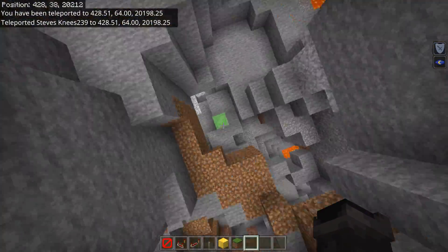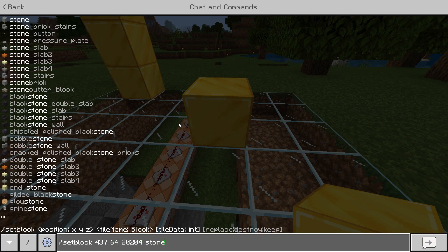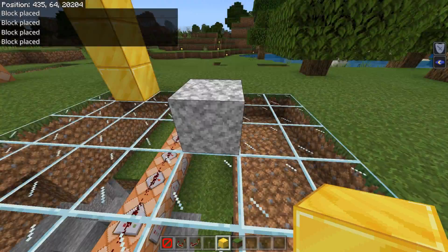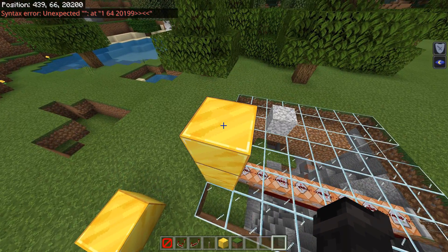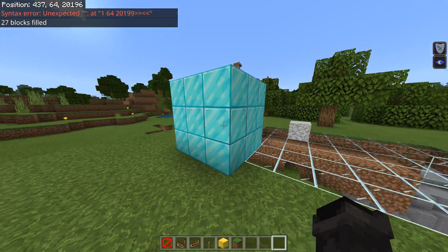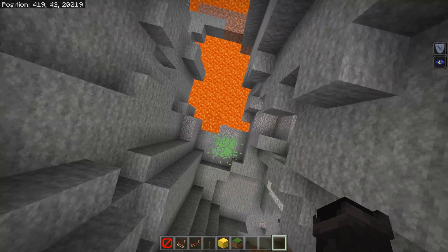The most basic commands I use for parkour-type things are /setblock and /fill. The setblock command is just /setblock and then a list of coordinates where you want a block placed. You can also add data values to the end — stone 1 is a different type of stone. These are numbers you look up for specific blocks, but for a normal block you typically just do something like gold_block 0. The fill command has three more sets of coordinates: you take coordinates from one corner to another, specify the block type, and it fills that entire region. Setblock always places one block; fill can do more than one.